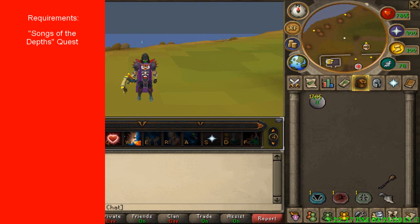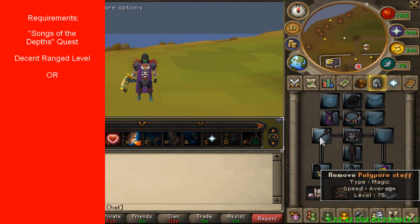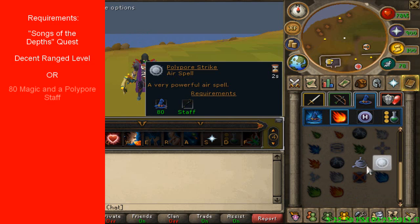We're going to be killing grotworms. They are weak to bolts, but with my method I like using a polypore staff. Although the polypore staff says you need 75 magic to wield it, you actually really need 80 magic to use the spell, so that makes the magic requirement for this method 80 magic.